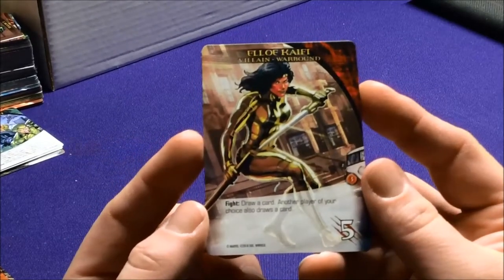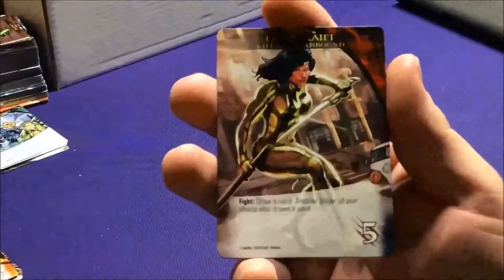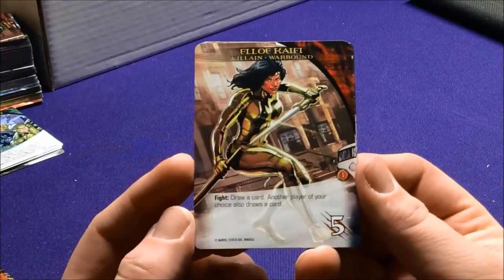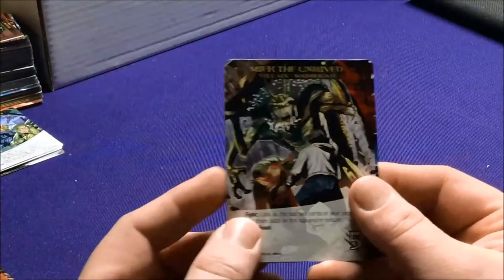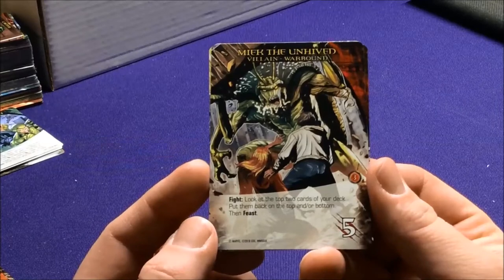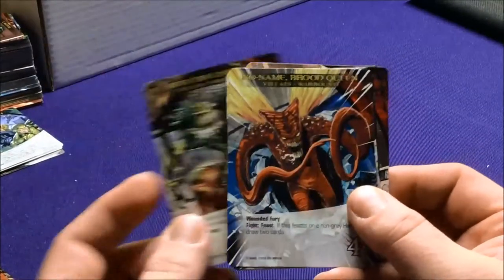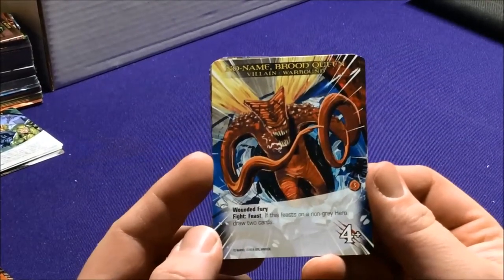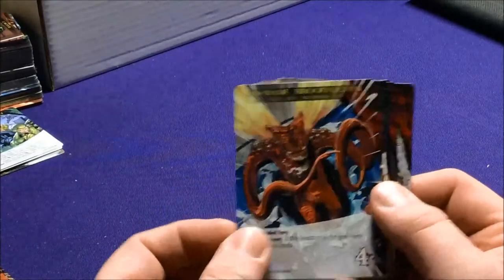The Warbound villain group includes Caiera, who has Spite — draw a card, and another player of your choice also draws a card, which is really helpful. Meek the Unhive lets you look at your top two cards of your deck, put them back on top or bottom, then Feast. No Name the Brood Queen has Wounded Fury and Feast — if this Feasts on a non-gray hero, draw two cards.